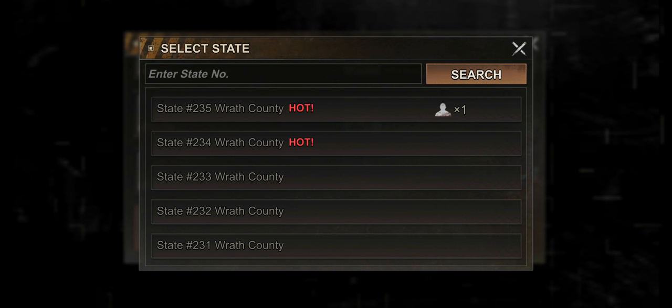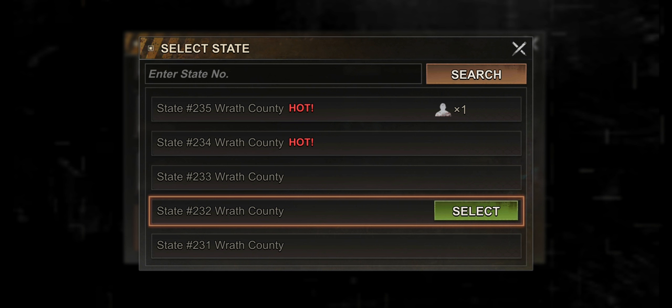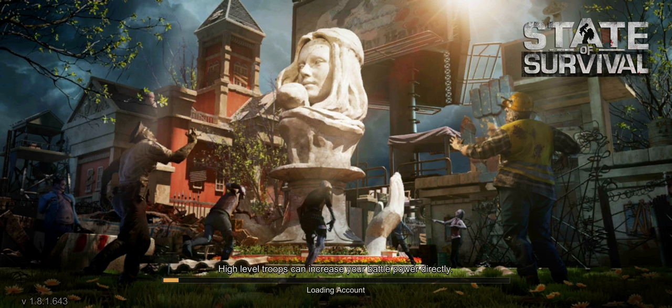If you want to make a farm account for your main — say you already have a main account in state 235 and you want another account for farming — click on state 235. It will show you that you already have one account there and only one more slot is available. Select the state, confirm 'Do you wish to create a new character in this state?' and it will automatically direct you to a fresh new account.